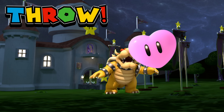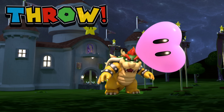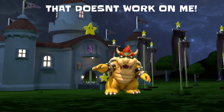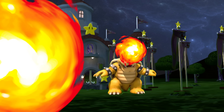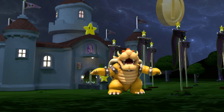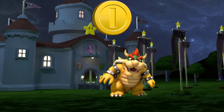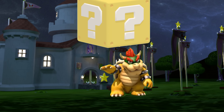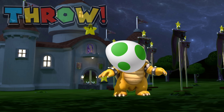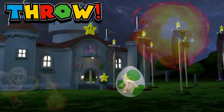Throw the hearts at Bowser! Throw the hearts at Bowser! That doesn't work on me! Ha-ha! It's Yoshi's egg — throw it at Bowser! Now throw Mario's fireball! Let's go!